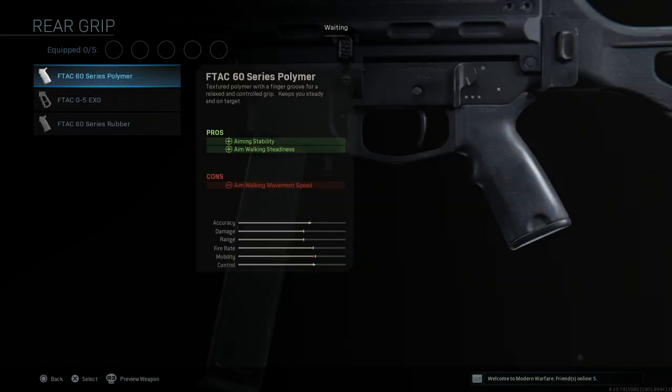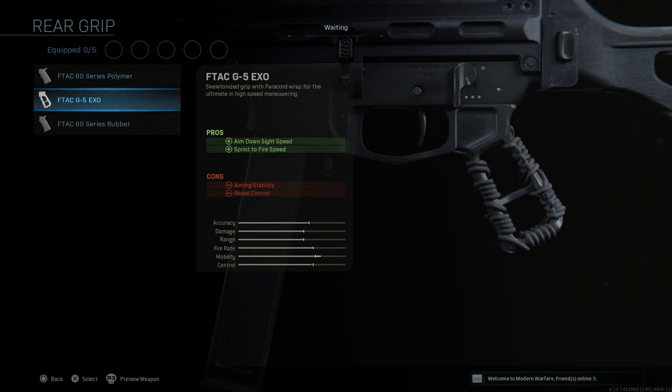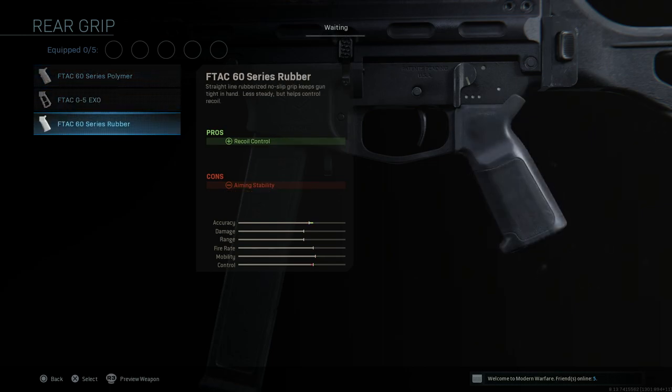For rear grip we have the F-TAC 60 Series Polymer, the F-TAC G5XO — that looks pretty cool — and the F-TAC 60 Series Rubber, this one looks pretty cool too.